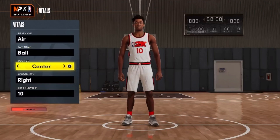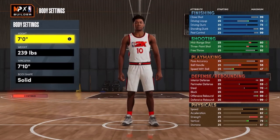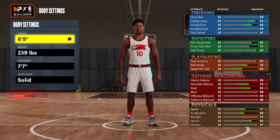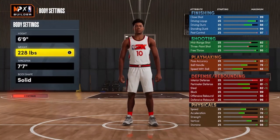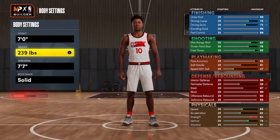For the position, you want to go center instead of power forward — this is a true center build. You want to go seven foot for the height and 239 pounds. If you go down in height to like 6'9", your speed only goes up to 71, and even if you decrease the weight it only goes to 75 — and you lose defensive rebound. Don't put down your weight. You need a taller center this year to be competitive.